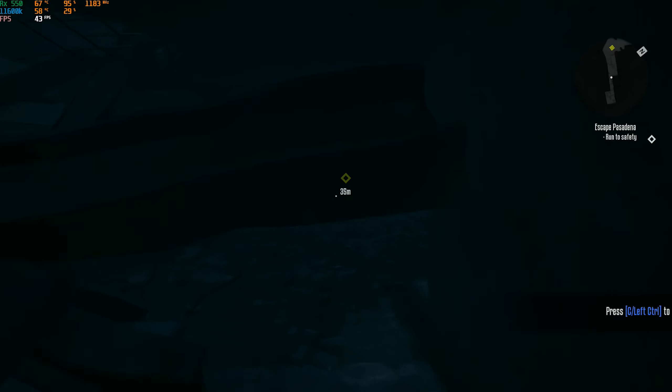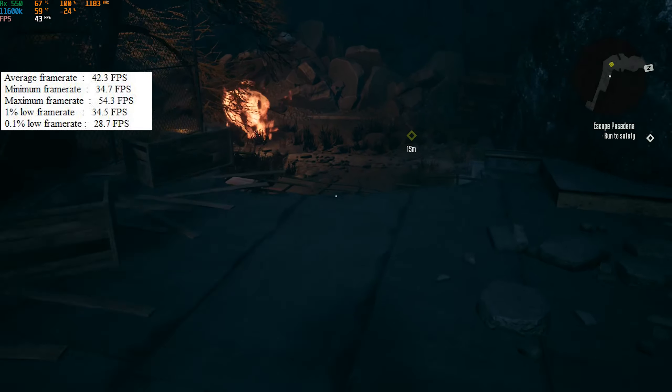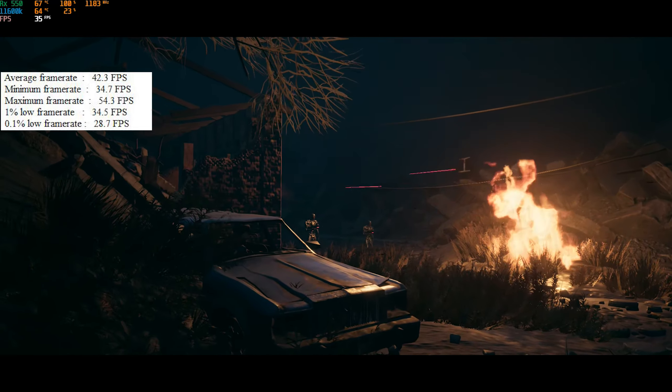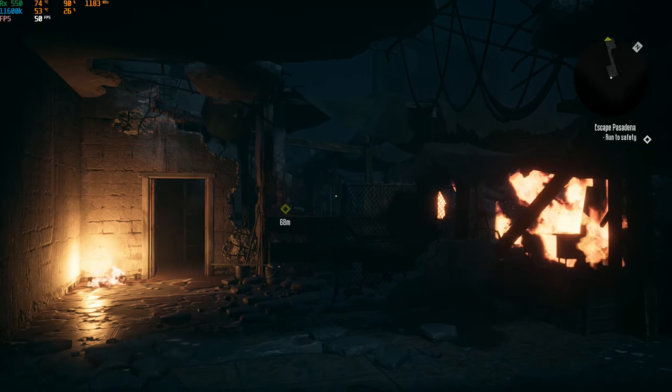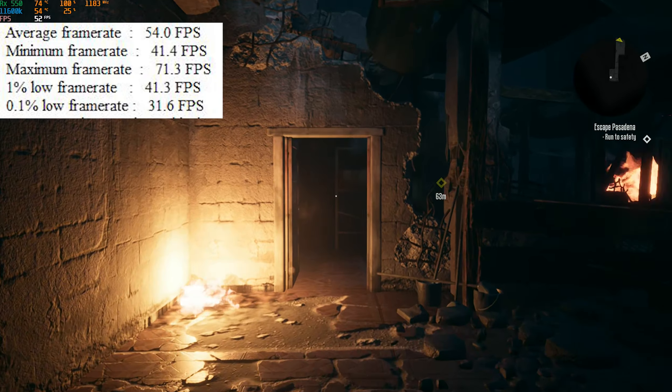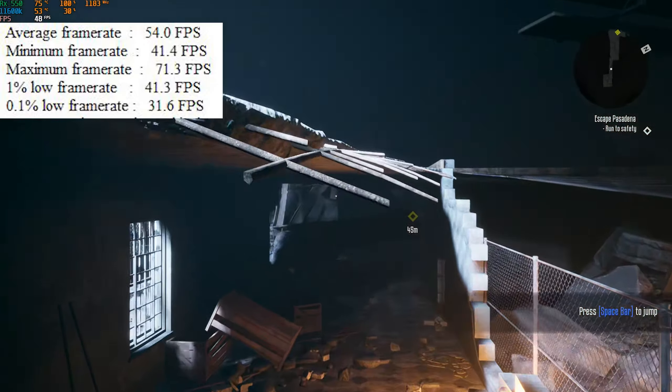Starting off with Terminator Resistance, I put everything at low at 1080p. Without AMD FidelityFX Super Resolution, we hit 42fps on average with a 1% low of 35 and a 0.1% low of 29. Bumping it up to ultra quality meant a closer to 60fps average — 54 being the actual average — with a 1% low of 41 and a 0.1% low of 32.